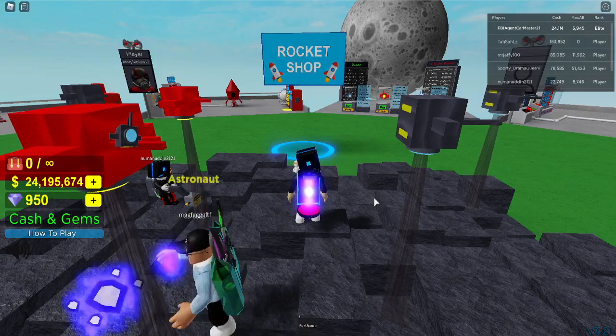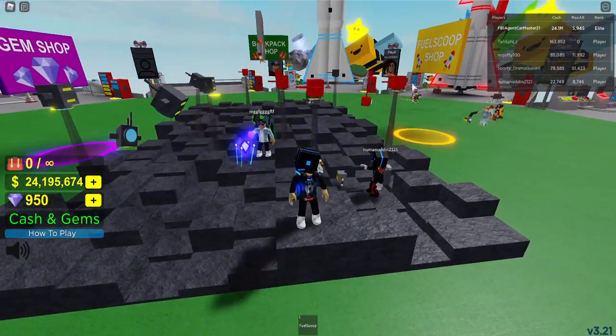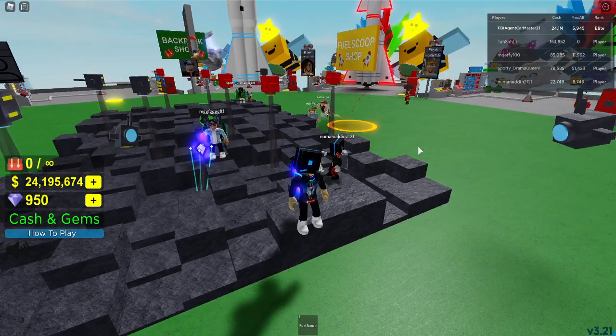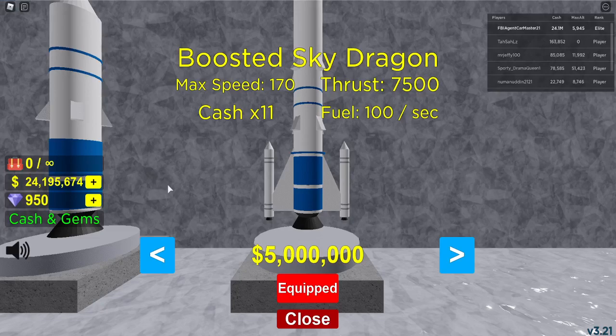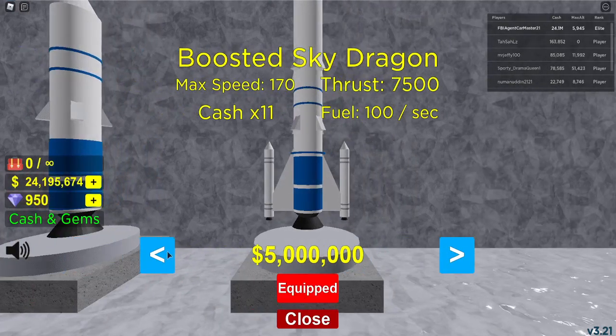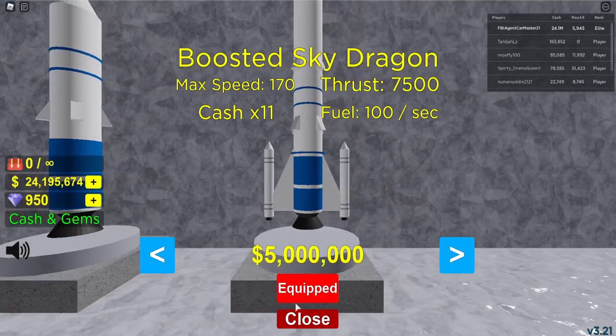This new update actually includes a new rocket, a new gem item, new backpacks, and a new fuel scoop. The new rocket isn't a brand new original rocket — it's just a boosted sky dragon which earns you more cash because it burns off the same amount of fuel as the previous one but earns you 11 times cash instead of 10 times. It's a lot more expensive, it looks better, you earn more cash, and it's faster.